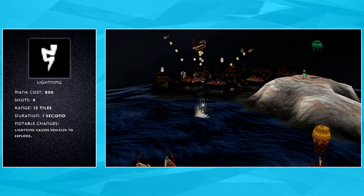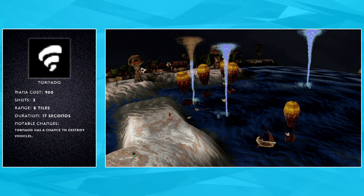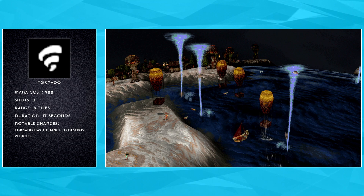Lightning will explode balloons and boats now. No longer will you strike your sailing enemies for them to thank you for the speed boost. Hit a direct lightning and watch as their boat explodes, sending all the occupants for a quick dip in the water. Tornado is less effective with only a chance to cause balloons to explode, but it's still a lot of fun watching balloons get sucked up.